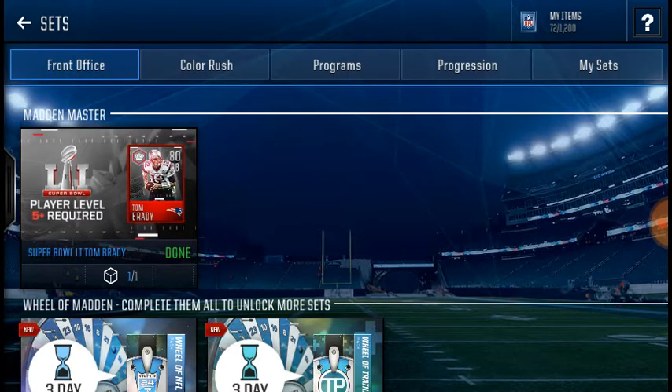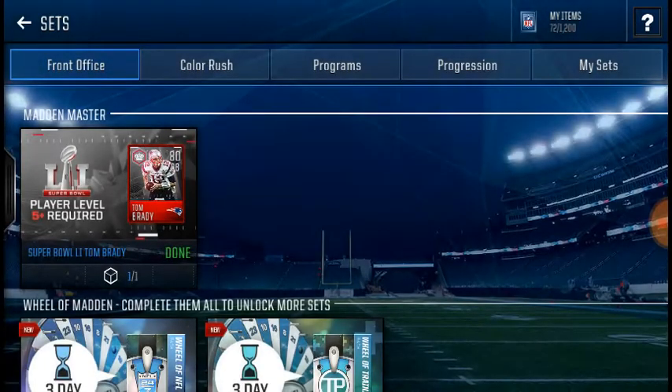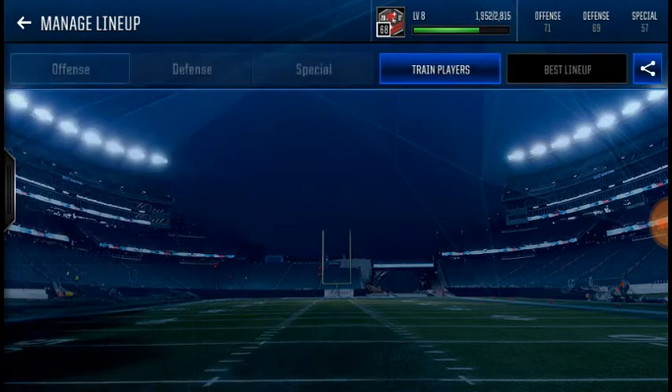You stay at Front Office and then you go to this — you click that. Then it has a Super Bowl thing that kind of looks like that right there. You click that Super Bowl thing, then click Claim Rewards. I got 300 cash from it.